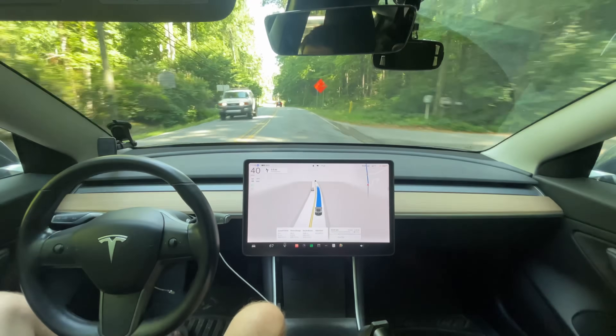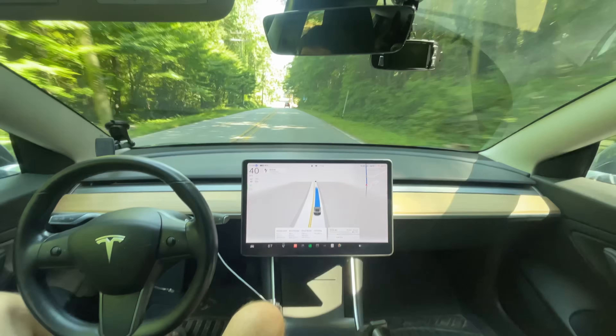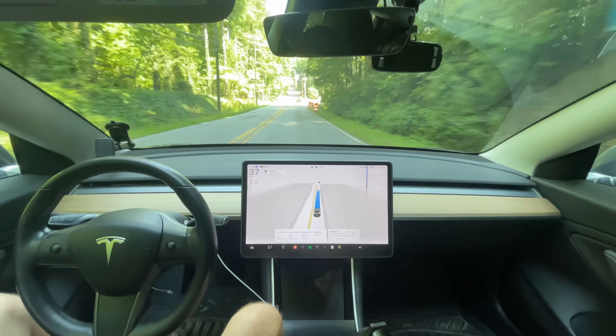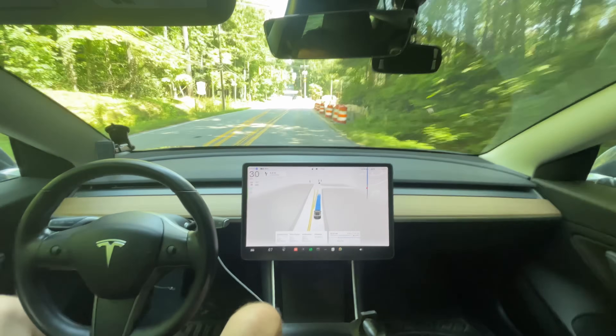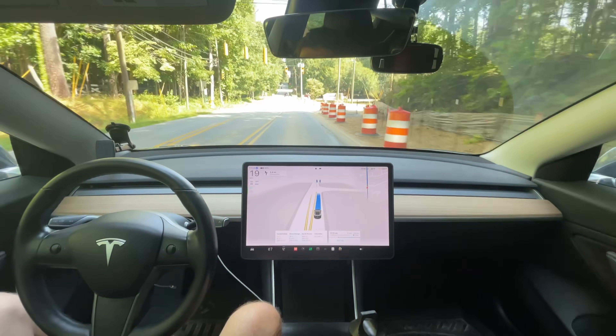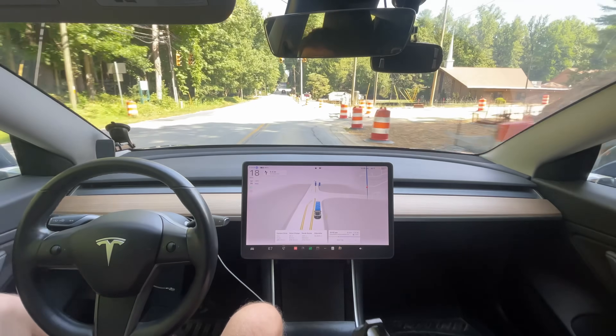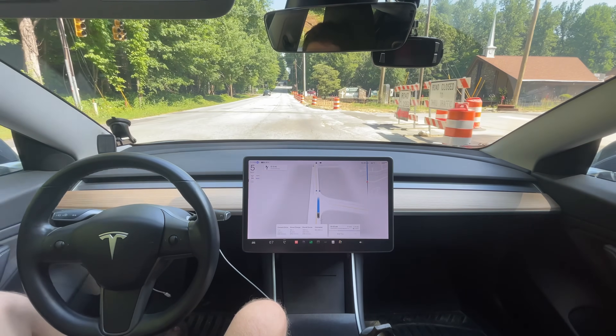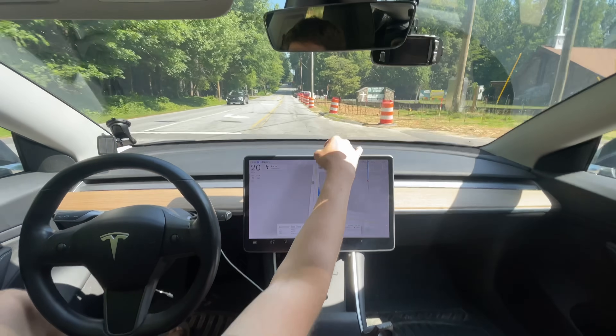We've got a blinking yellow coming up. The previous update — 11 up, 12 up — for that one would brake for this but didn't fully brake. See what it's doing. There's no one behind me, so that's unacceptable behavior. I'm going to press the camera button to hopefully report that.